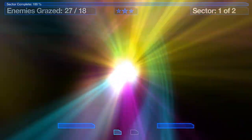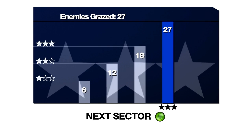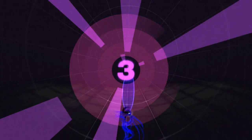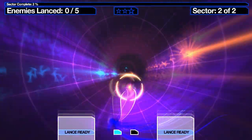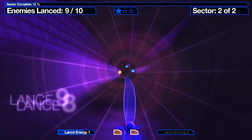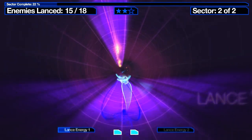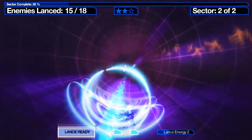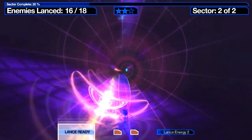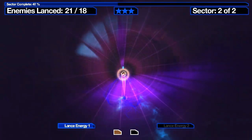One thing I'd be remiss not to mention is that the strongest part of Dyad is definitely its unified aesthetic. It looks fantastic, it sounds fantastic, and it sounds like it looks — it gives you the feel of a very realized vision. This next level introduces Heroes of the Lance. With our lances ready, I hit the X button on the Xbox 360 controller, and that lets me speed through enemies — capturing them, refilling our energy, and speeding up greatly. We fill the Lance by grazing enemies.